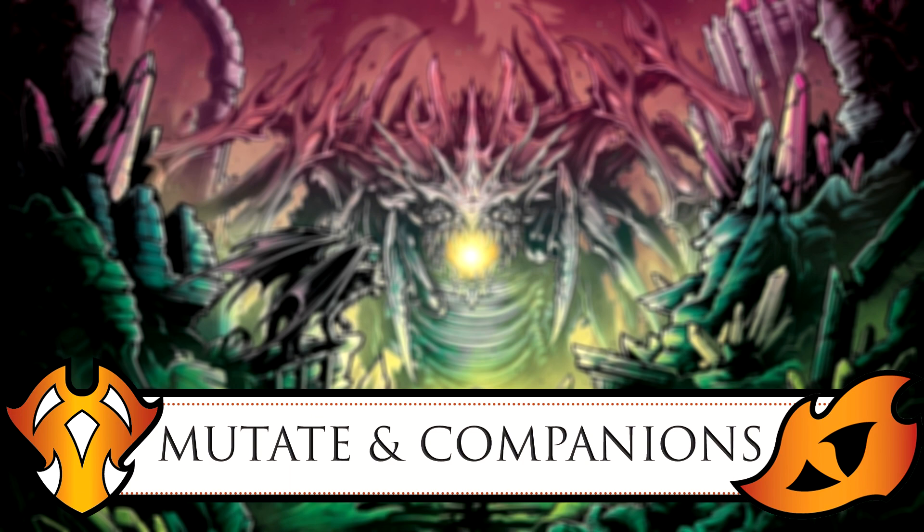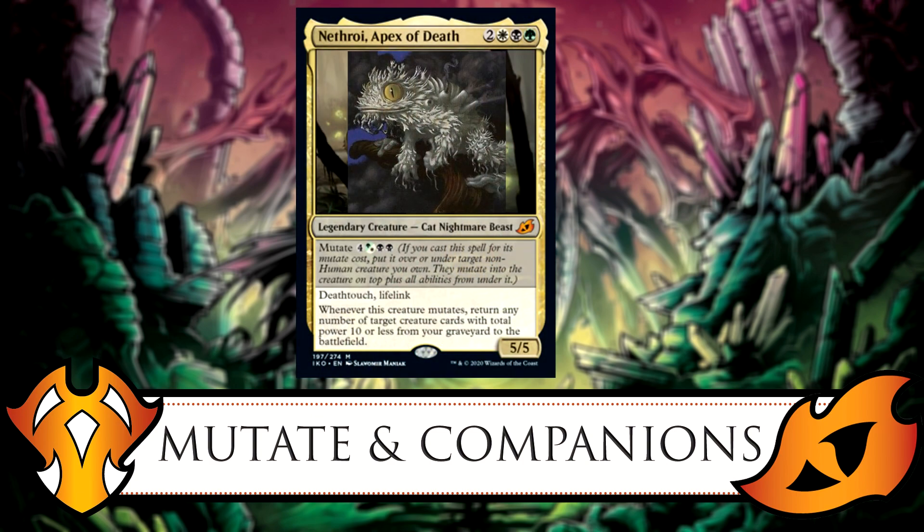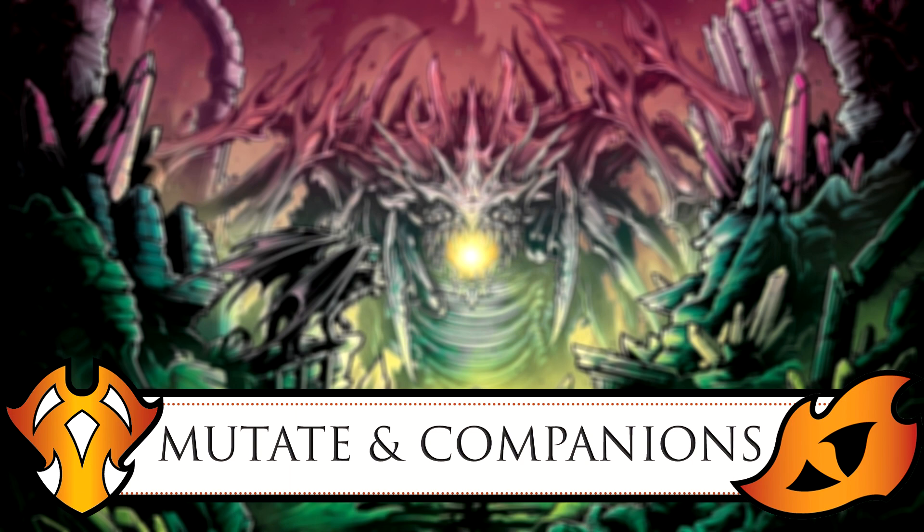What would be your favorite mutate card? That's tough — a lot of them are really good. I'd go with Nethroi, Apex of Death. He's a white/black/green legendary cat nightmare beast, a 5/5. His ability reads: whenever this creature mutates, return any number of target creature cards with total power 10 or less from your graveyard to the battlefield. His mutate cost is four generic plus a white/green hybrid and two blacks, so he's expensive to mutate but very worth it.